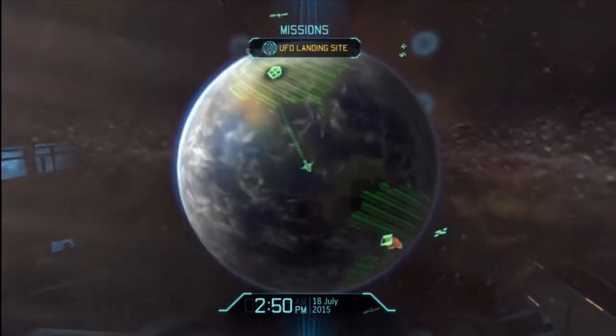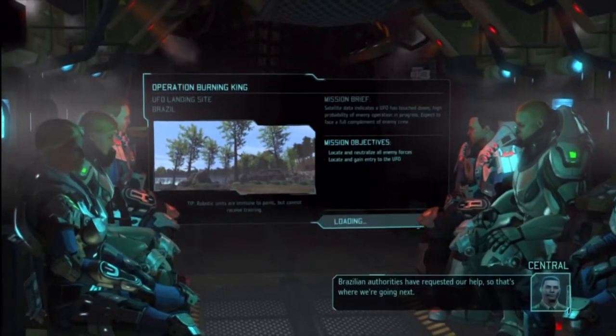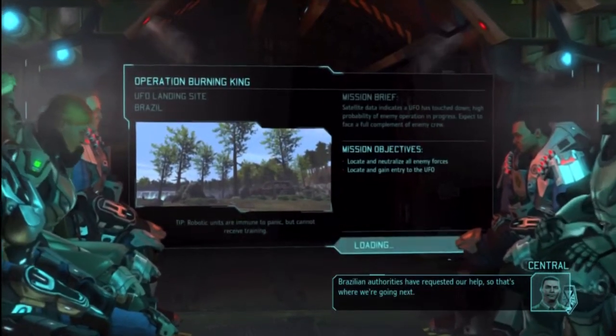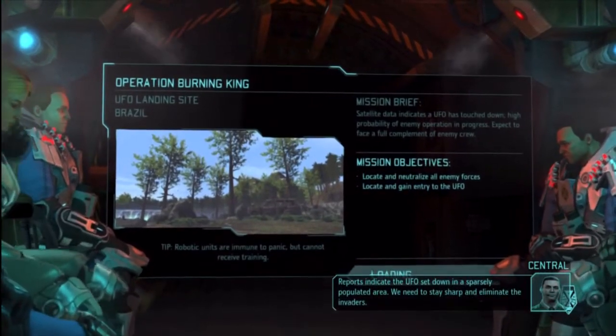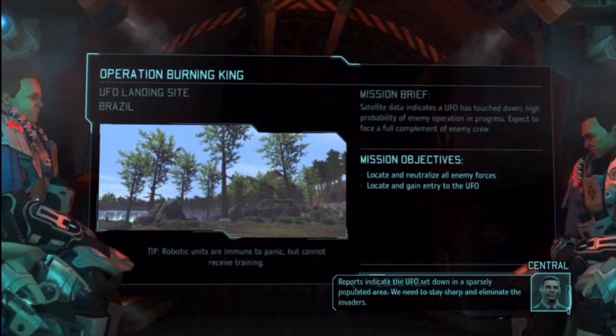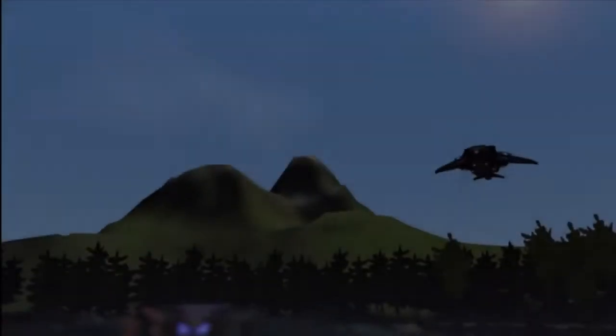Sorry that took a minute, but it had to be done — it's a big part of the game. Touching down, touching down. The satellites are gonna be done, resilient authorities have requested our help, so that's where we're going next. This is gonna be a lot more aliens — the reports indicate the UFOs set down in a sparsely populated area, we need to stay sharp and eliminate the invaders. This is gonna be a lot more aliens because they landed again, which is kinda crappy.